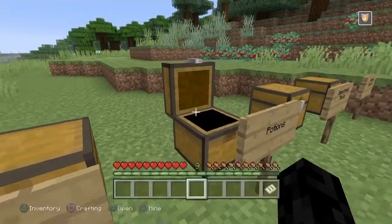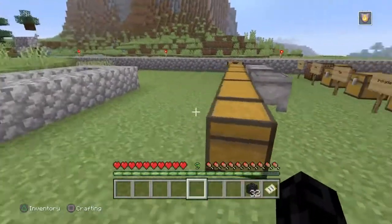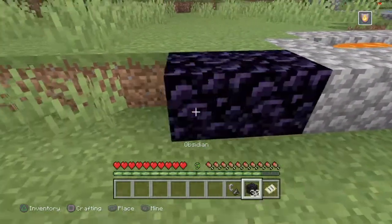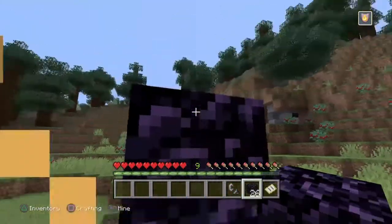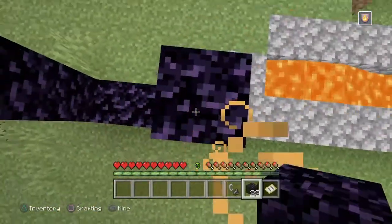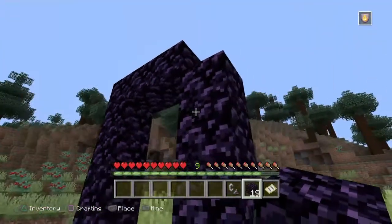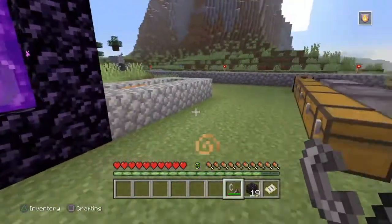Next we're going to get the obsidian and find our flint and steel, and we're going to make another portal right here. I like to do it four up and four over like this — and that'll get us the nether portal trophy.